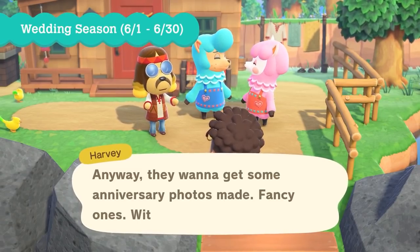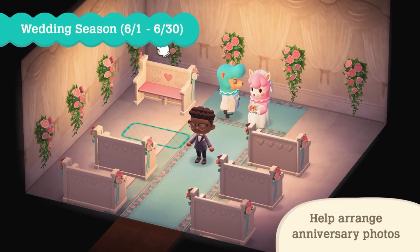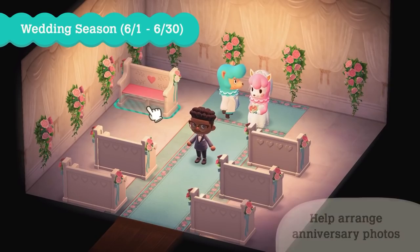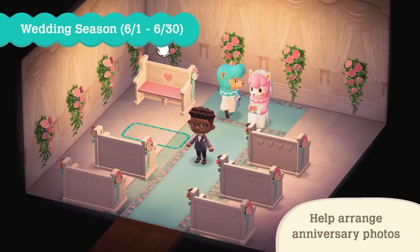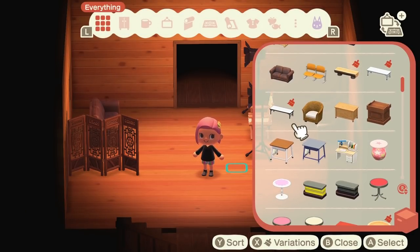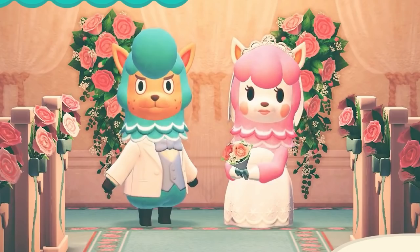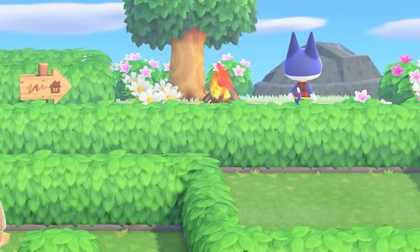Finally, Nintendo has added Wedding Season to New Horizons. Different from Weeding Day that was available in New Leaf — which I mistakenly read as 'wedding day' in the past — it looks as though the developers have added wedding-themed furniture. I'm assuming these items can be used outside of Harvey's Island, since all items usable while taking pictures are the ones available in your catalog. And just look at Reese and Cyrus — they really tugged at our heartstrings adding all these special characters back in.